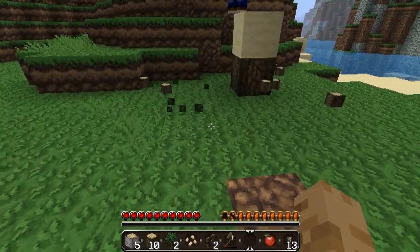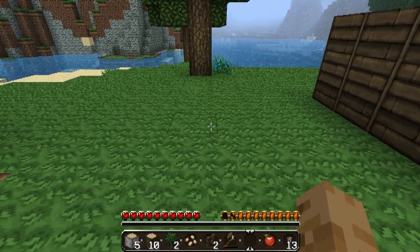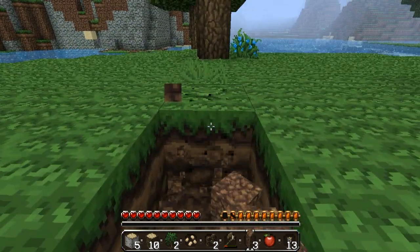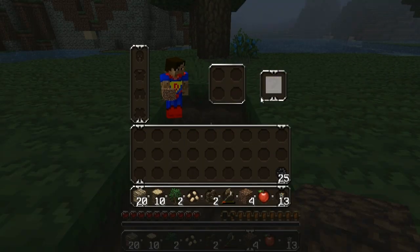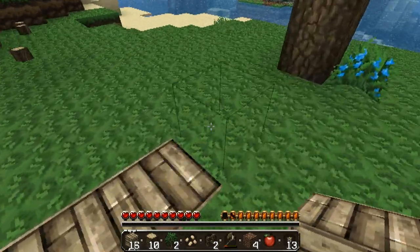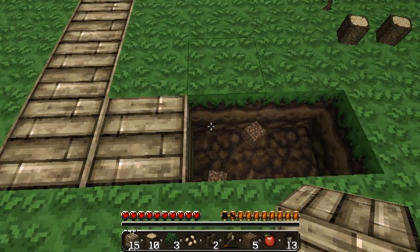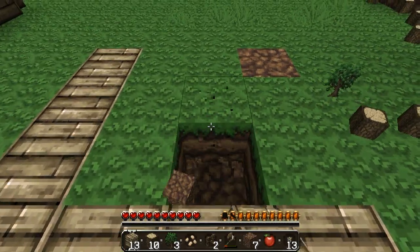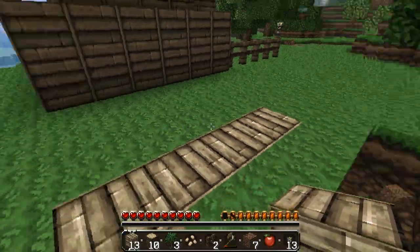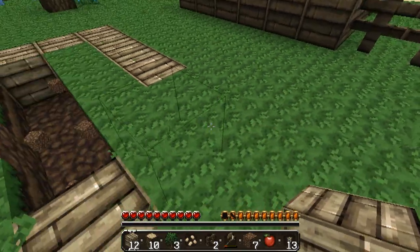Should we have the farm slightly raised, slightly higher on the ground? And then have a nice thing around it. I'll dig a border and we can put wooden planks - I'll use the light wooden planks as a border, sort of like the ones from the villages. It only needs to be a small farm. We can have water down the middle. We can't put water in there yet - we have to get buckets. We need to get iron. I should be trying to find iron.